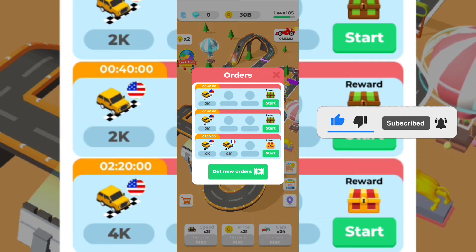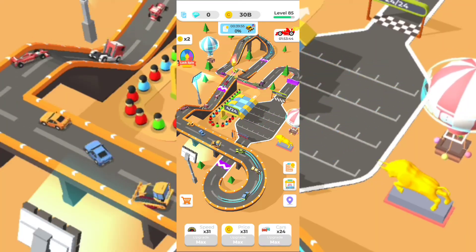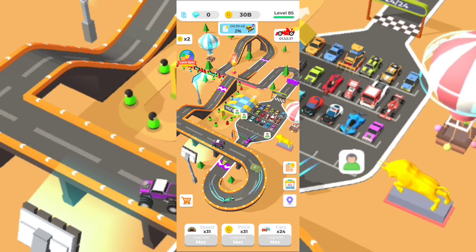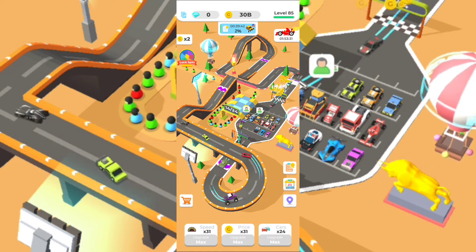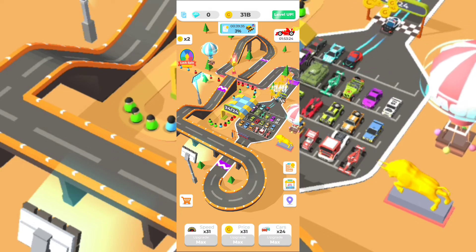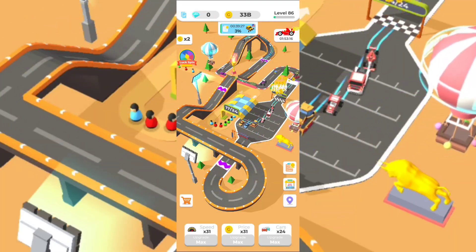I'm starting this order now - for the next 40 minutes I need to complete it. For every car that passes the track there's a specific percentage: right now each race gives 2%, so I need to complete about 50 races to reach 100% and fulfill the order. Afterwards I'll be able to unlock that chest. The game is not that hard - it's an idle game where you watch some ads but it won't be too difficult.